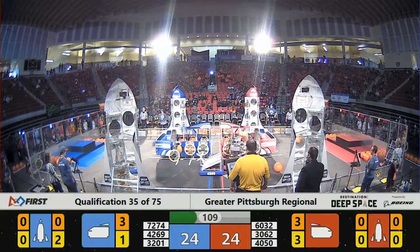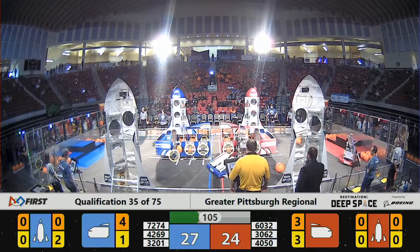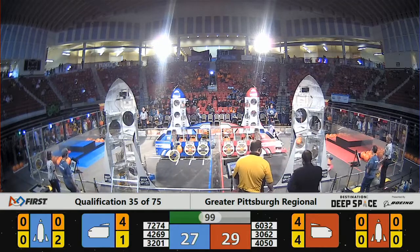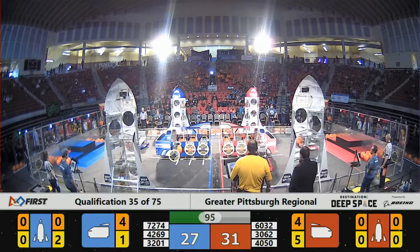30-62 with a piece of cargo, actually getting helped a little bit by 42-69 because they're bumping them into place, and they are there. The cargo is delivered by 30-62, and 42-69 is still trying to play spoiler over for the Red Alliance.